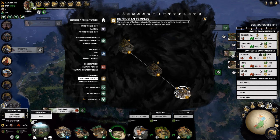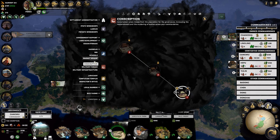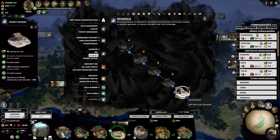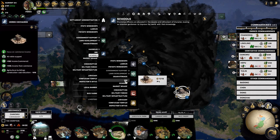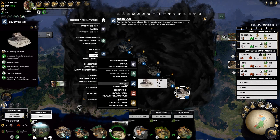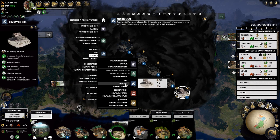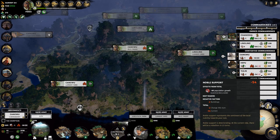Looking at these options — noble support and plus reformation, that might be useful. Noble support and no reformation hit — yeah, that's probably the best one. It's going to cost a little bit of upkeep but I can deal with that, we have the money. Let's do that — plus reformation, character experience, and noble support. Build a school. Over to Yulin — there are no slots available, but it says there's a slot available. Something's a bit wrong here. It's a level four city. I think it's become a bit broken.